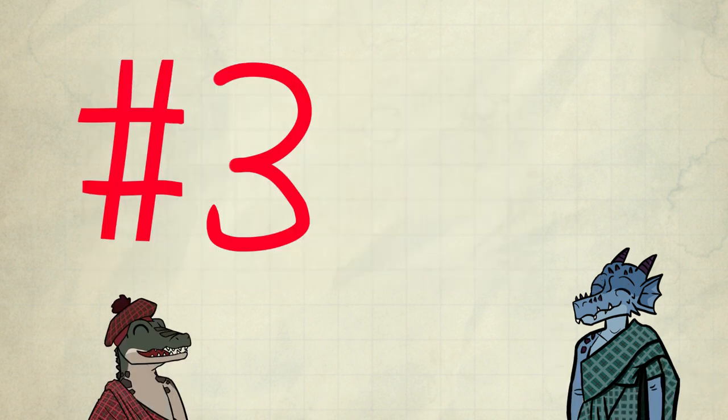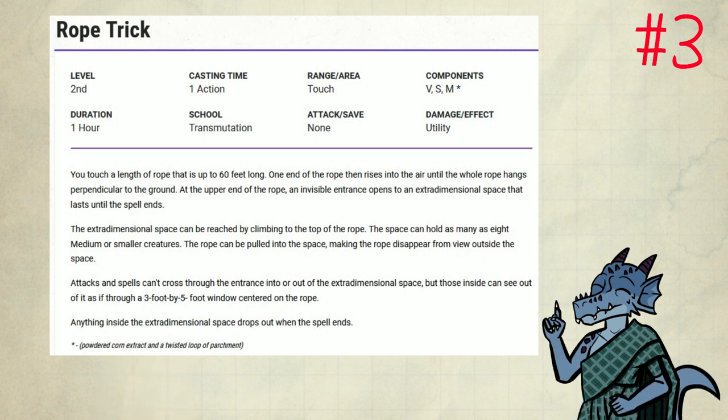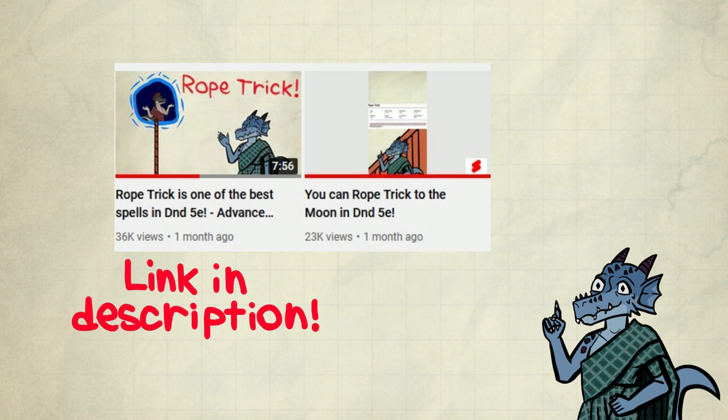Top 3 time! Number 3: Rope Trick. This is one of the best defensive spells in the game — it is basically a portable corner. Usually people bring up Blur or Mirror Image, but those are not even close to being as strong. I'll link my Rope Trick guide in the description if you want to know more.